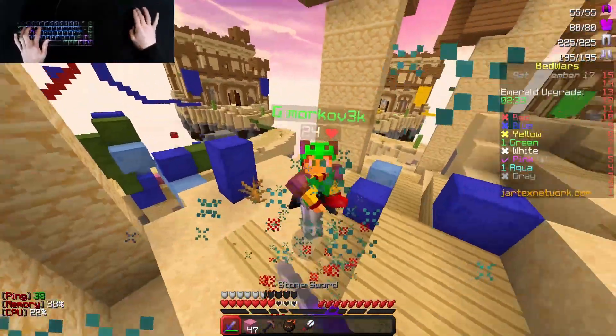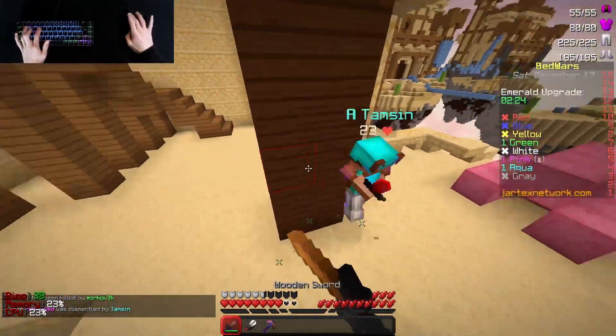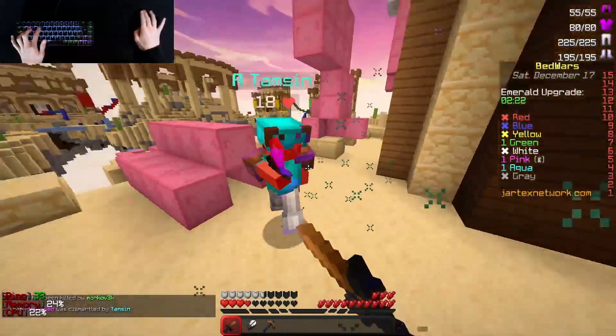Oh, there's a player. He has a diamond sword. This still lags a little bit, right? Why do both of them have a diamond sword?